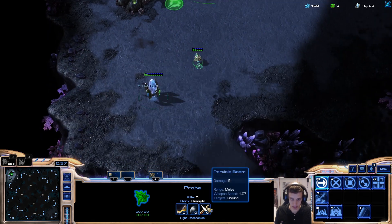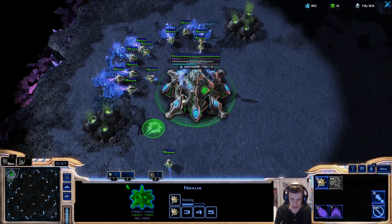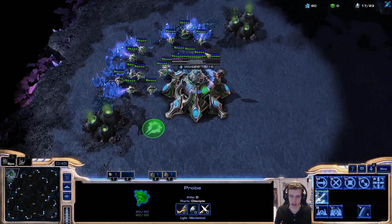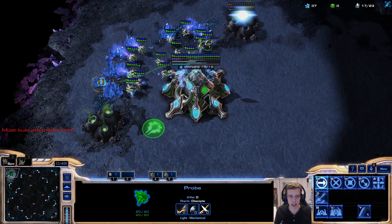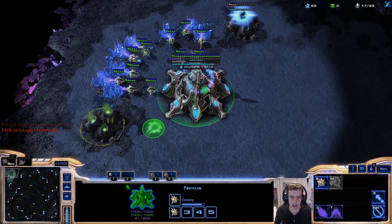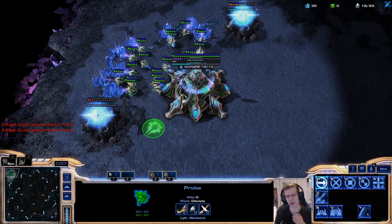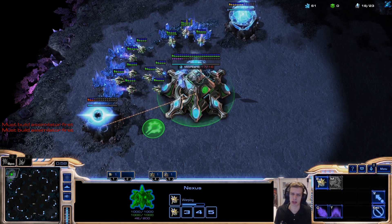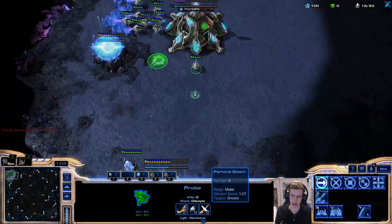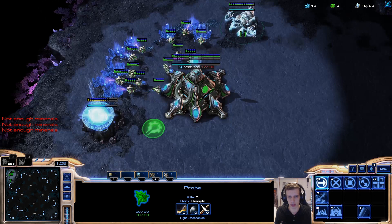...some other stuff. I think we played colossi disruptor — nice. So that's what we're going to be doing. Sentry stalker opener. He didn't say anything about the position of my second pylon, so my second pylon is going to be proxied. Actually, if I'm going to proxy a third gate, I probably shouldn't. I should just pretend to play standard. So that's what we're doing instead.